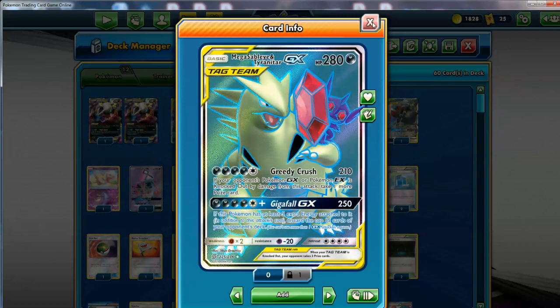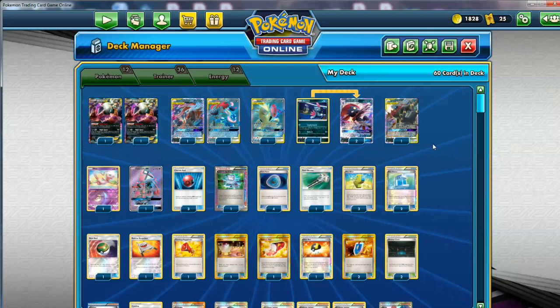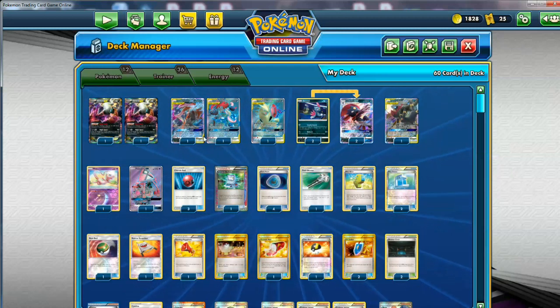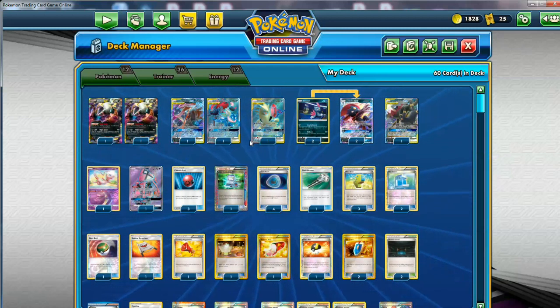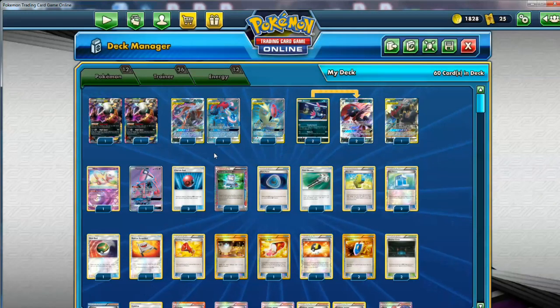Your opponent will probably run Field Blower and maybe Startling Megaphone, but most people don't run more than one of those cards. And if they run two, maybe they'll discard one or discard your Stadium. So maybe one of them is going to stick, or even more. You get a little bit of extra damage from the tool too — it's even good on Greninja Zoroark, boosting the damage and making this guy 290. These big Tag Team GXs are difficult to KO, especially with the Fury Belt.